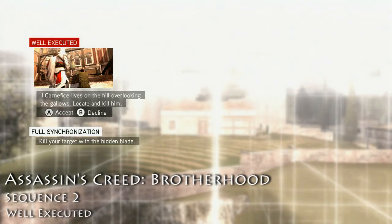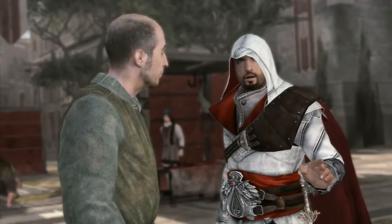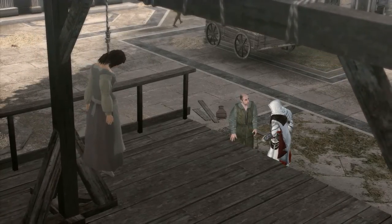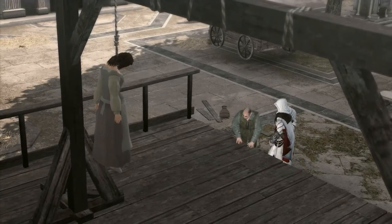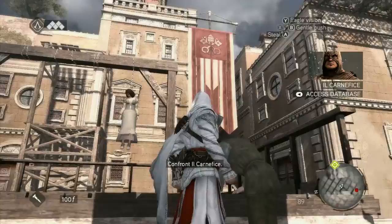Well executed. Assassin's Creed Brotherhood. So it's a new mission, new challenge, new bonus objectives. The bonus objective in this one is to kill this guy with your hidden blade.